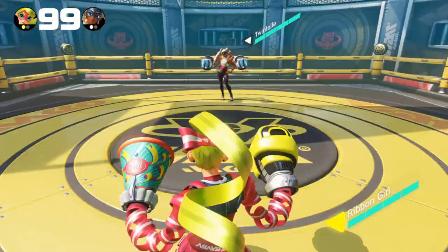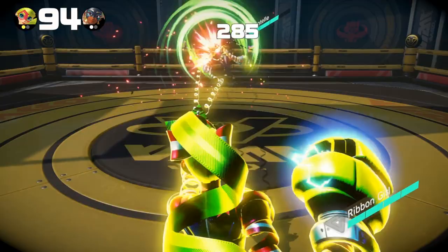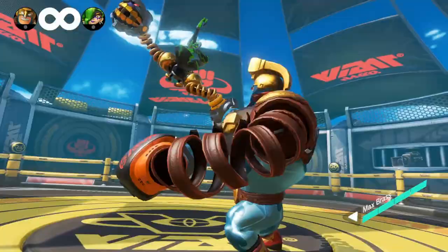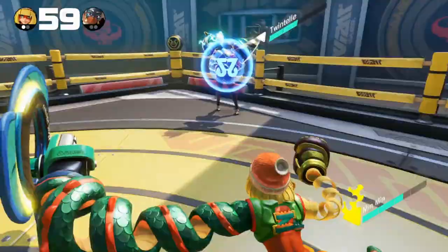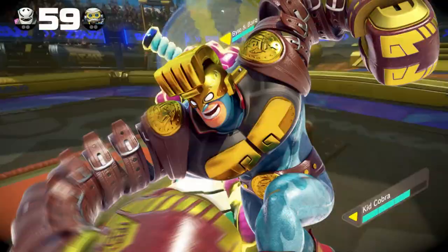Rush is a special move that lets you dish out some serious damage. Rushing also gives you a brief invincibility upon activating it, making it useful for both offense and defense. You can charge rush by punching, grabbing, charging your arms, landing a hit, getting hit, or blocking a punch. The fastest way to charge rush is punching and landing hits. If you were punching or grabbing before rushing, you will cancel that attack and bring your arms back to you. You can use this for combos, defense, or baits.